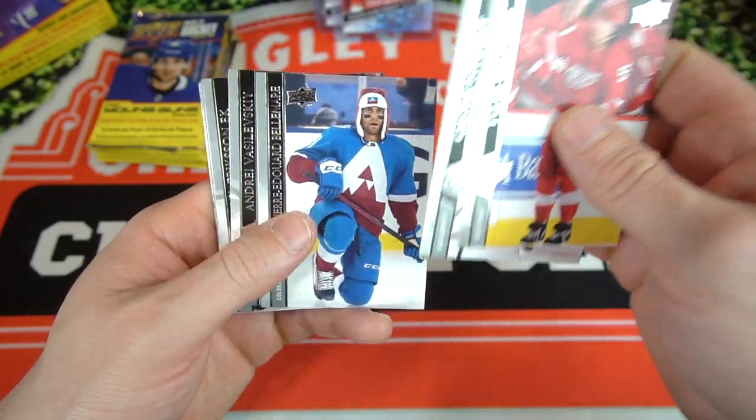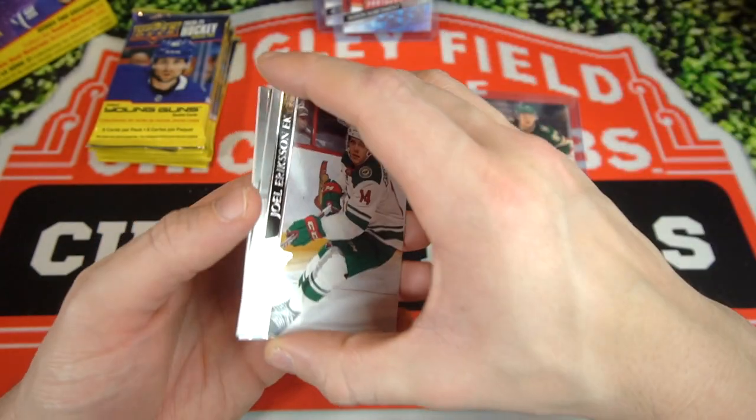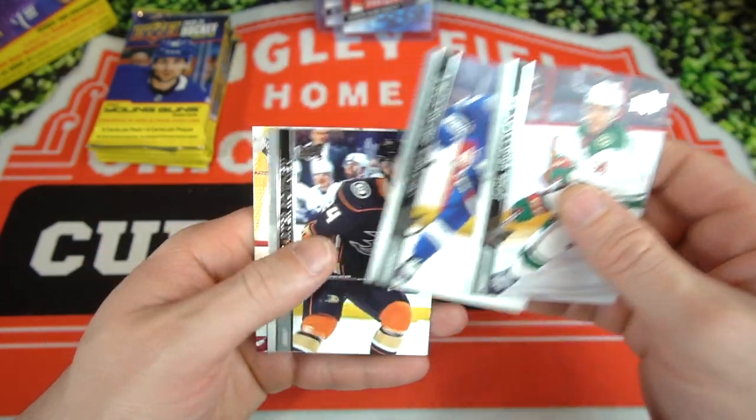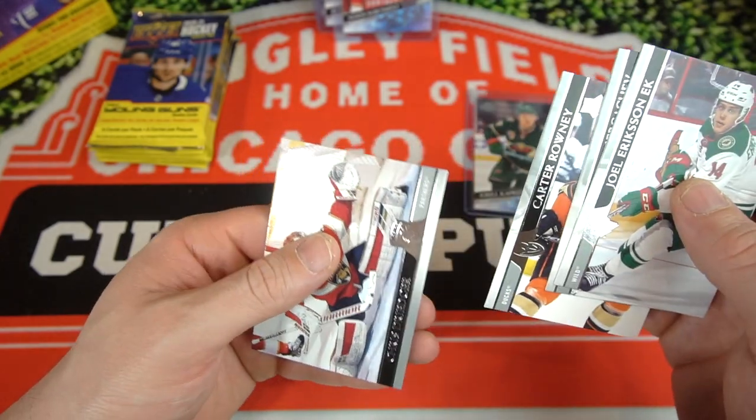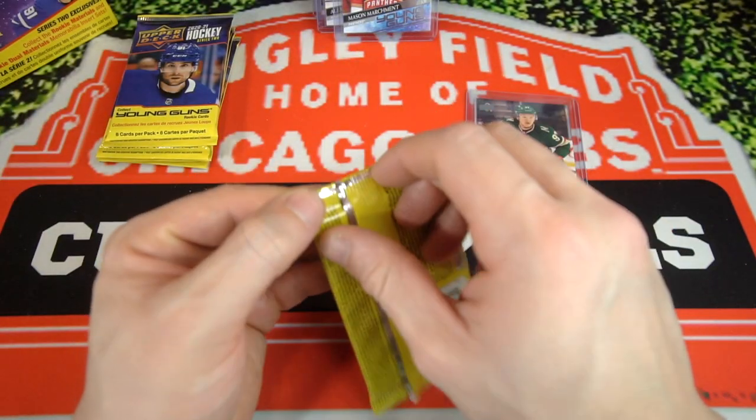I'm going to try to fly through the rest of this. Tyler Bertuzzi, Nyquist, Vasilevsky, Joel Erickson. Sergeyev, Carter Rowney — I can't read. Chris Dreider. Looks like that was just a base pack, let's keep it moving.